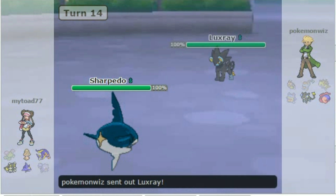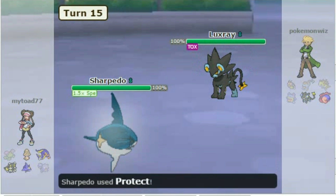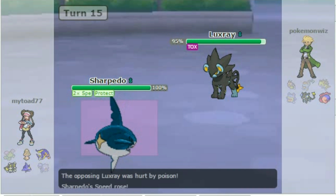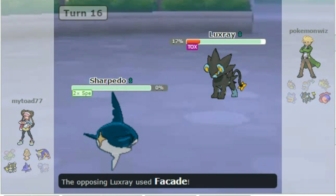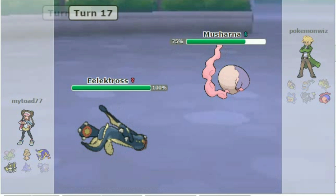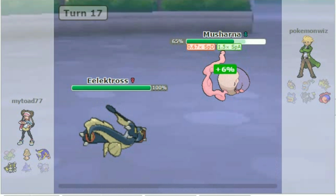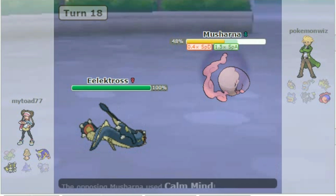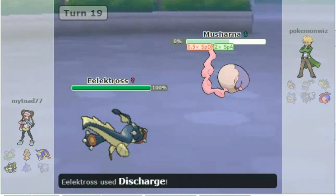Out comes Sharpedo. He switches, which I didn't think he was going to. I use Protect to get a free Speed Boost, and Protect again for another Speed Boost — so I have maximum Speed. I go for the Waterfall, hoping it would kill, but it didn't. He goes for Facade and kills himself as I go down too. I send out Electross. He goes for Musharna — I use Acid Spray, lowering Special Defense. He tries to raise it back up, but we do the same thing again. Now he's at half Special Defense. I know I can take him out with Discharge, and he is out.